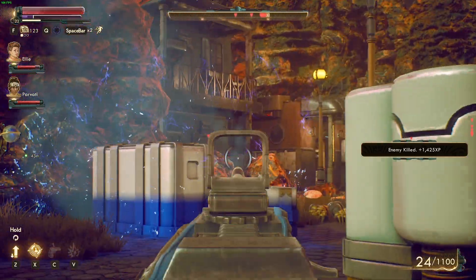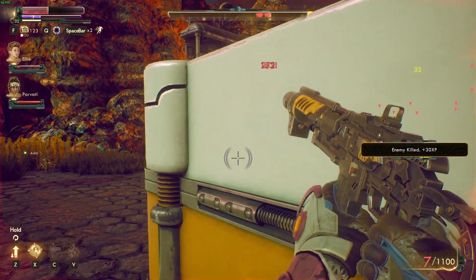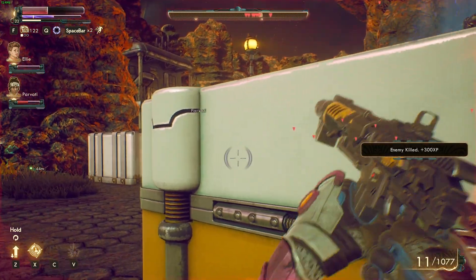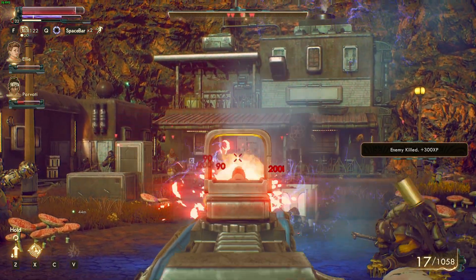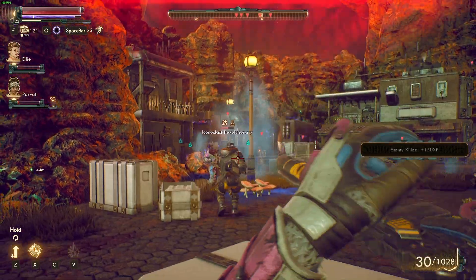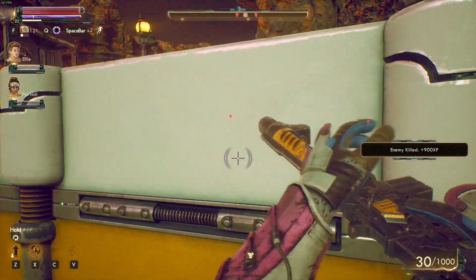There's ballistic weaponry, regular bolt ammo, and plasma which is the energy weapon. The energy modifications you see when you fire include electricity and corrosion. What's really interesting is that Ellie, shown in the upper left-hand corner, is down — she's down for the count. When companions go down, they're not dead; they're just down for the fight. You have to kill off everybody else in the fight, and once you do, they will resurrect.